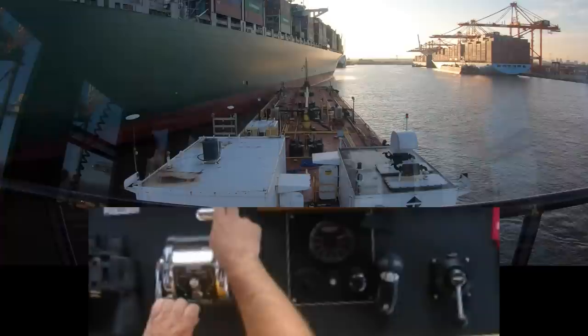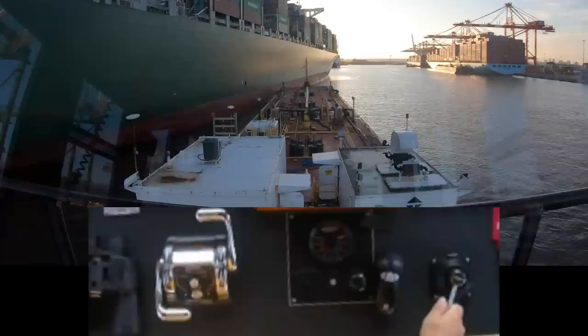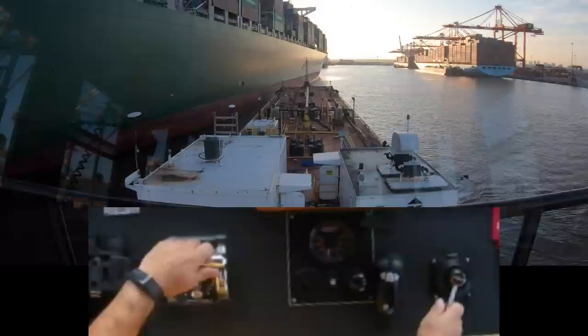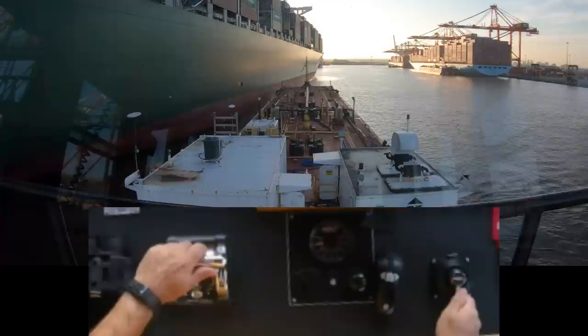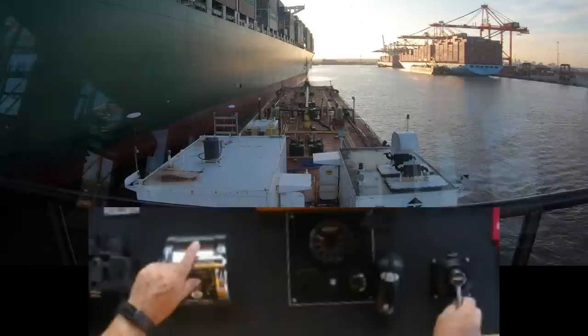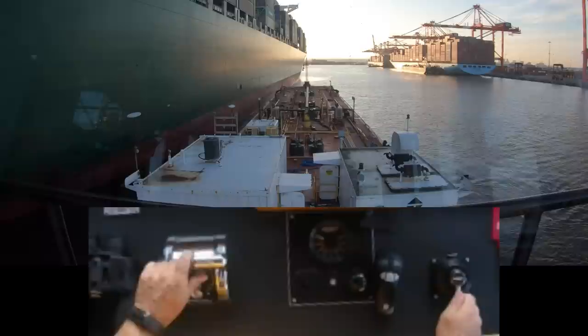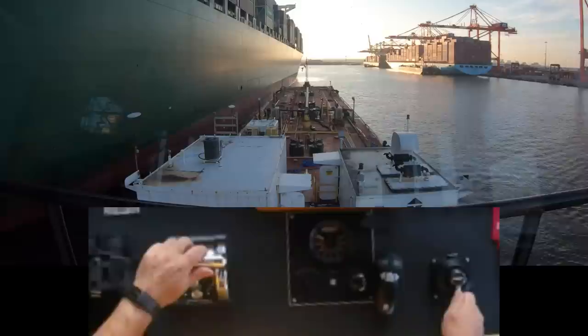The rudder is hard over to the right. We're still coming over. The key is I need to keep coming sideways but I don't want the bow to come out. Now we're just sliding over — remember I told you that we steer from the stern. As much as I want the bow to stay there, by bringing the stern over, the bow wants to pop off. So I put my rudder hard to port — the reason I've done that is if we get over there and I start getting underneath the rake, I'm prepared to get out.